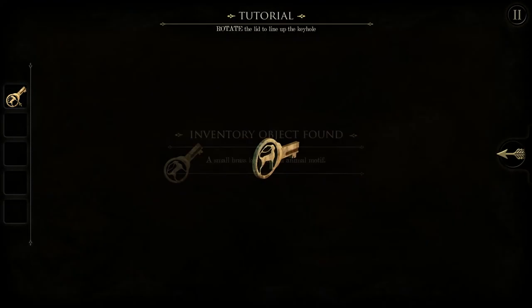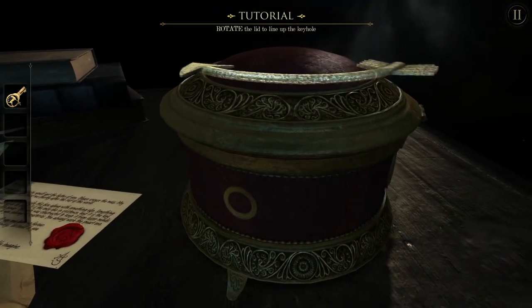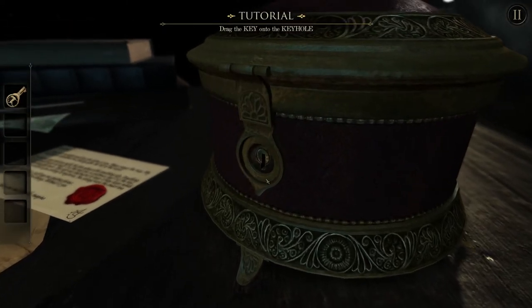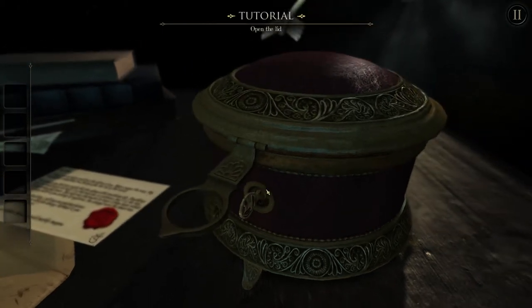Let's take this key — a small key with an animal motif. Very pretty. Yeah, everything in this game is very, very pretty. So you can move this around as much as you want. If you line it up with the keyhole, it opens up and we put the key inside. And we even get to turn it. That's a really satisfying thing — you don't just use a key on something and it magically opens. You have to actually turn it.